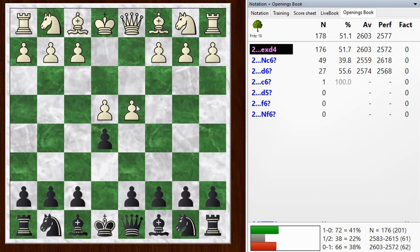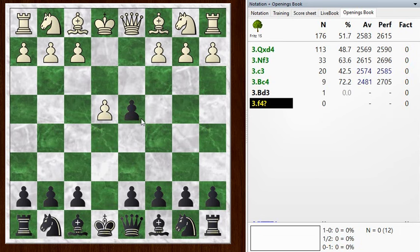The main move here is taking. There's no reason not to take that pawn, and you probably want to stop d5 from being played. Knight c6 is a way of playing where you're encouraging white to overextend in the center, but I think the pawns on e4 and d5 are pretty solid, so I recommend just taking it. And that's the main move in the book.